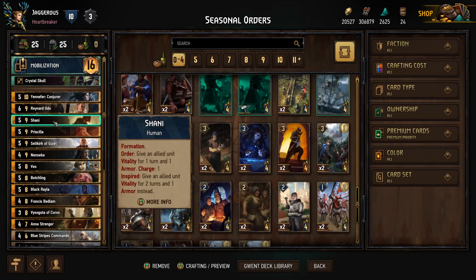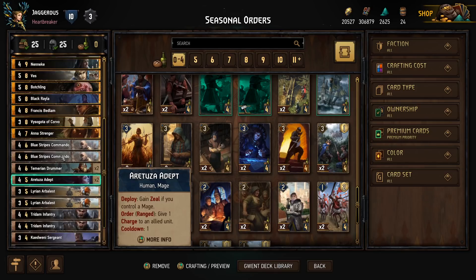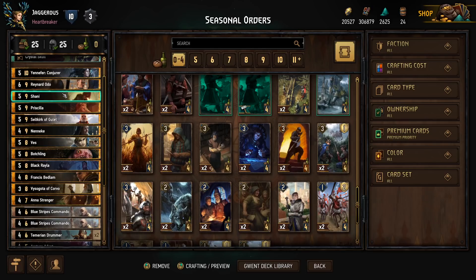For example, we have the Aretuza Adepts. They have Zeal if we control a mage, and if we play them on the ranged row, they will give one charge to an allied unit every turn. Similarly, we have Priscilla. She gives a unit one charge, and if she's inspired, she gives a unit two charges. So if we boost her with Raynard, we can then give Shani two charges every turn — you can kind of see where this is going, it's got a knock-on effect.